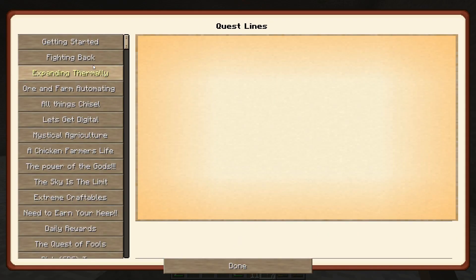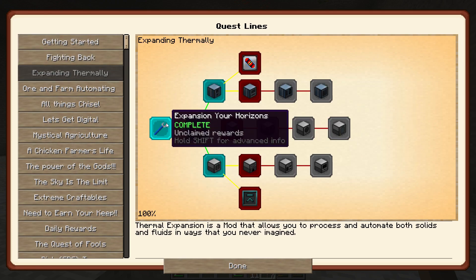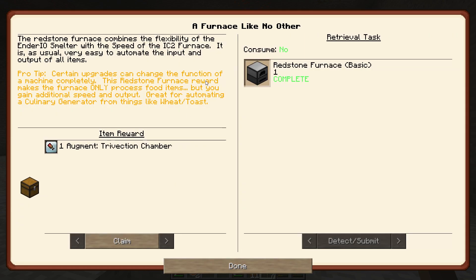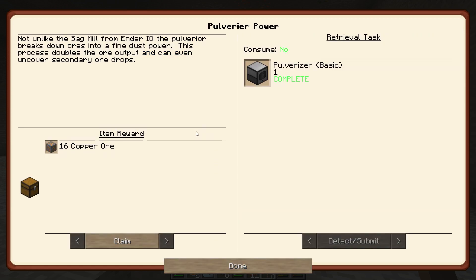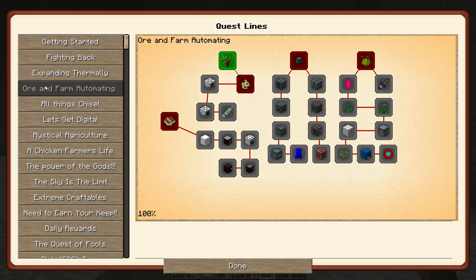Before we do that, I wanted to go into achievements. I went ahead and made the wrench - done. We already made the furnace - done. We already made that by accident - done. Pulverizer - we're already done with that too. That's all we did for that.